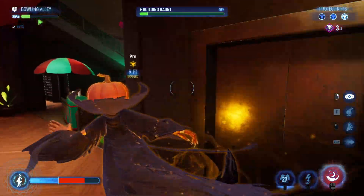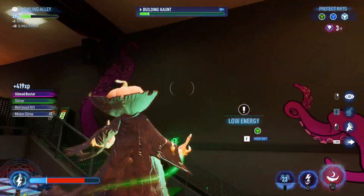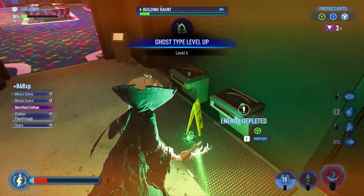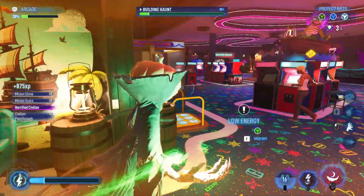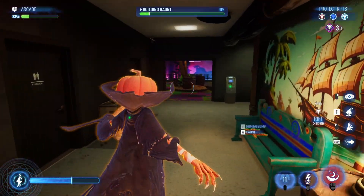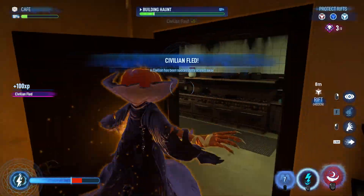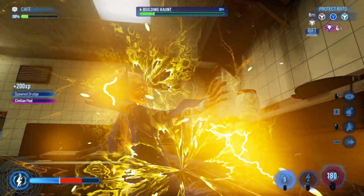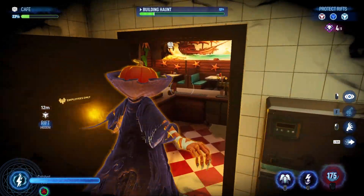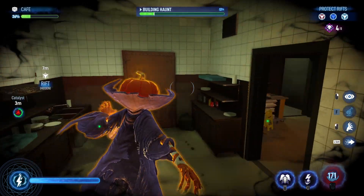That's why I found him so challenging in the campaign — I'd destroy three rifts and then he still wasn't dead because he had created another one. Once I started playing as him, I understood what was going on. The extra rift mechanic is called a catalyst — if the Ghostbusters don't find it in time, it turns into another rift.